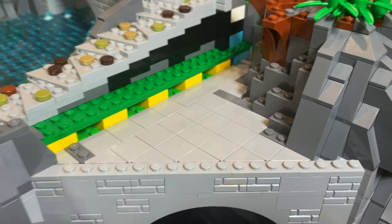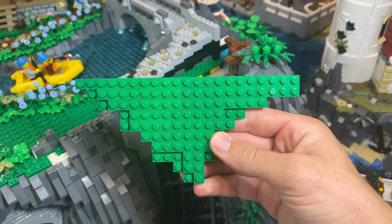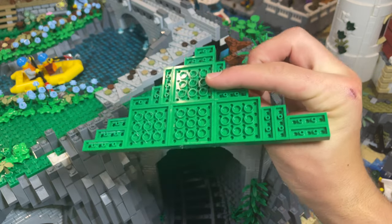Firstly by adding some green plate and vegetation on top of the train tunnel, and then extending the path that runs next to the river which leads onto the bridge.